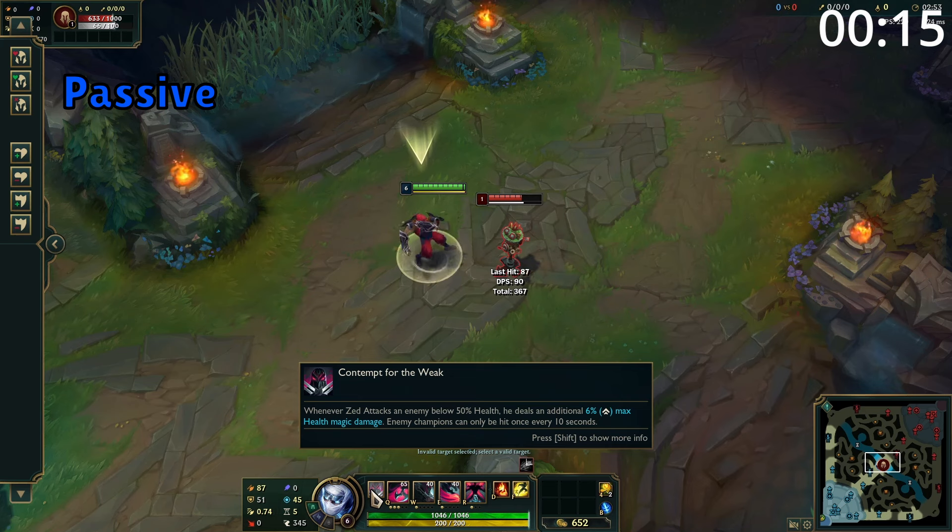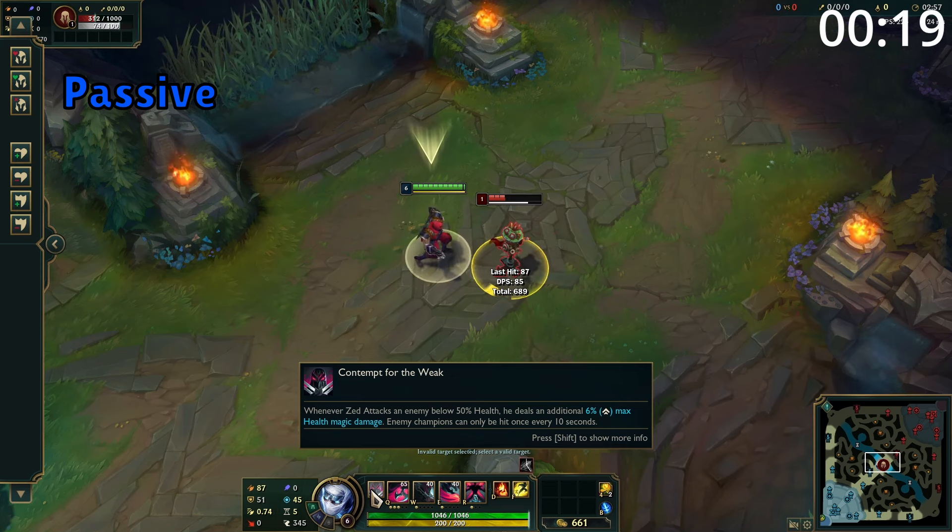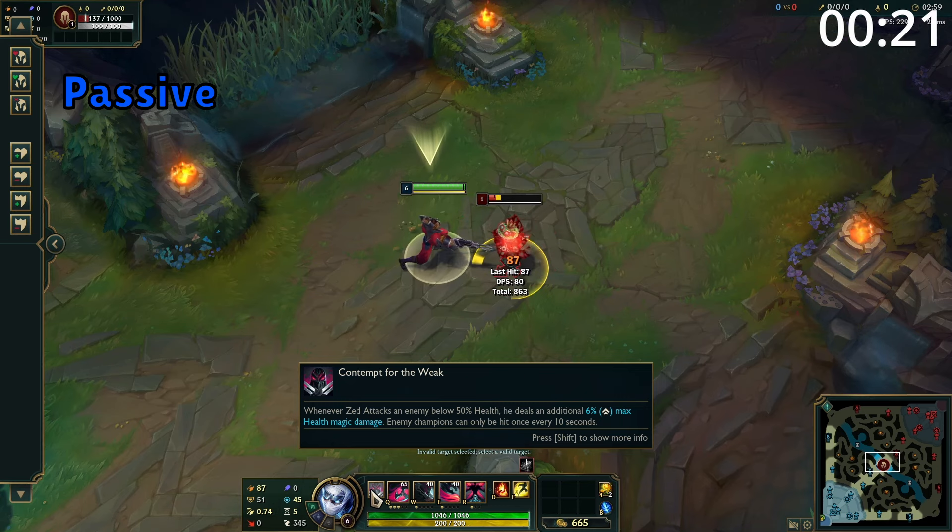Zed's passive is his auto attacks against targets below 50% health deal additional damage. This does have a cooldown against enemy champions, but it's amazing for farming and taking objectives.